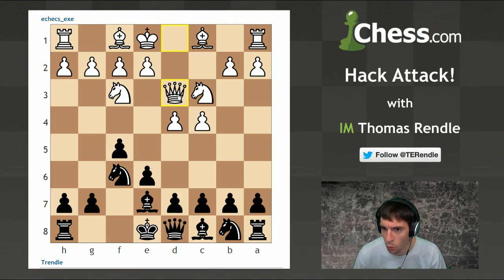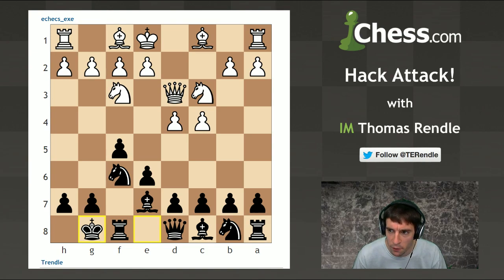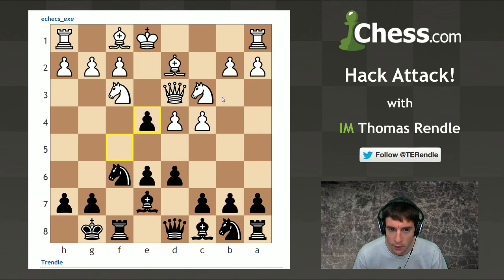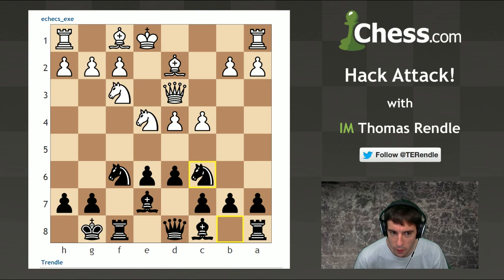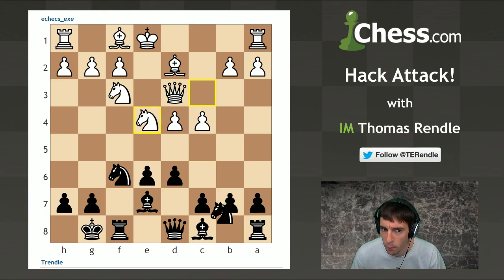I just castled and ignored that, and now instead of following up with e4 - which is how he should probably play this position, for example e4, takes, knight takes - I don't know, maybe I can go knight c6 here and the position's probably quite level. White might even be slightly better because the pawns on d4 and c4 give white a slight space advantage. I think this is how white should play the position.